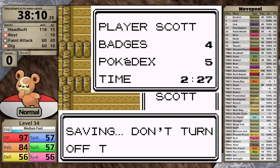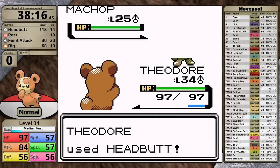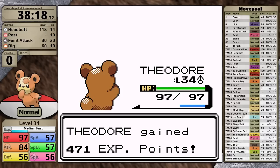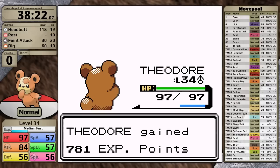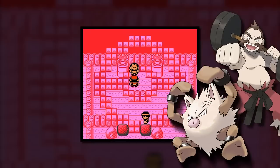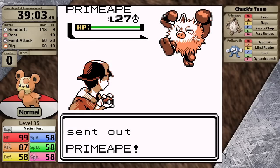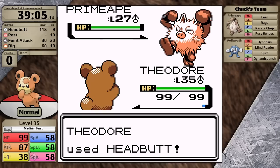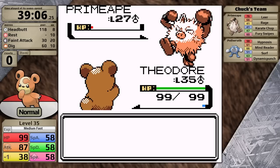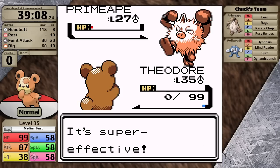With those two trainers out of the way, I still have to face the trainer Knob in the gym, who has a Machop and a Machoke. I use Headbutt on the Machop and get a lucky critical hit, knocking it out in one hit. Next is Machoke — Headbutt takes it to red health and causes a flinch, so that's all I needed. Now it's time to face Chuck. He leads with Primeape — its only fighting type move is Karate Chop, which has a high critical hit ratio, so I'm hoping it doesn't use that. It goes for Leer on the first turn. I use Headbutt and it doesn't get the knockout. Then Primeape uses Karate Chop and also gets a critical hit, knocking Teddiursa out in a single turn. That is my first reset of the playthrough.